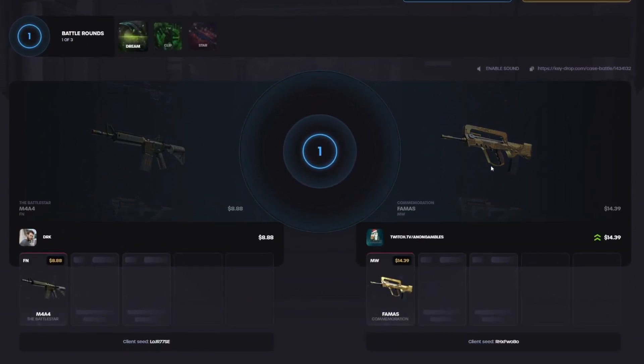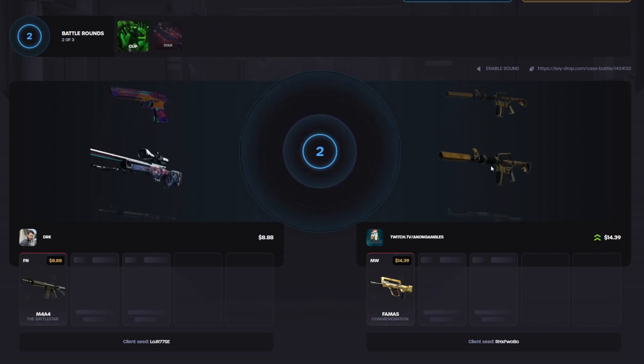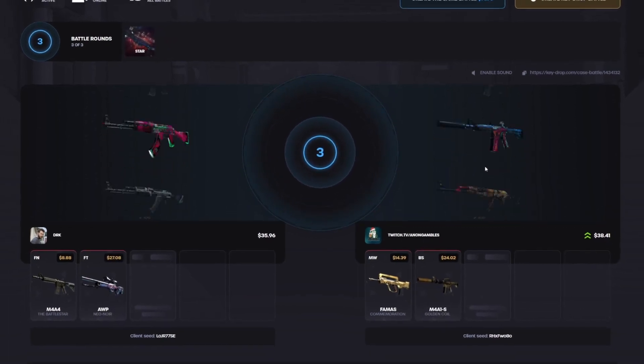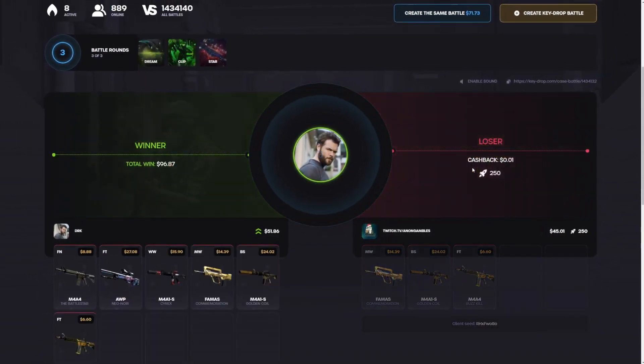On to the $71 battle — I think that's him, no, okay, that's us at 14. Come on Clip case, give me the AK. That's actually pretty decent for both of us. Star case — this could do it too. Yeah, we lost, we threw it. Congrats to him, it was pretty decent.